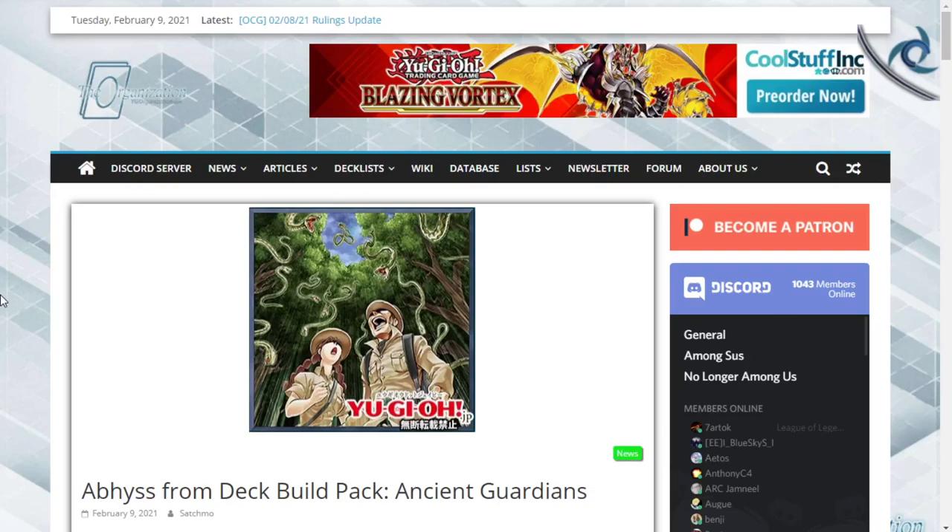If you've ever played back in the day, there's a card on the ban list called Painful Choice where you take any five cards from your deck, you get one to your hand and the rest go to the grave — so it's like Foolish Burial on steroids. That Grass Looks Greener is also banned in the TCG. Snake Rain sends four reptiles — you get to choose four reptiles from your deck to send to the graveyard, so the card is fundamentally broken.